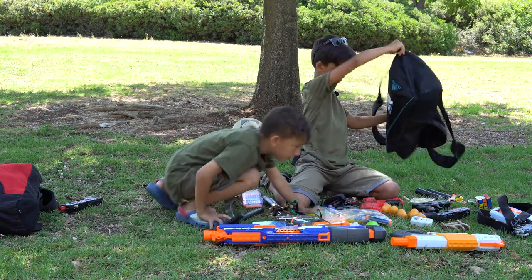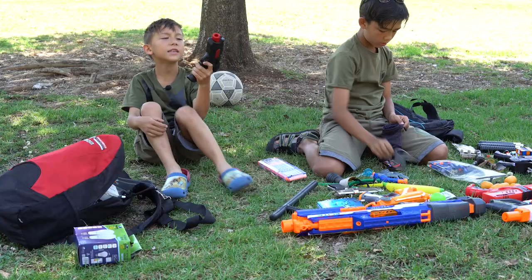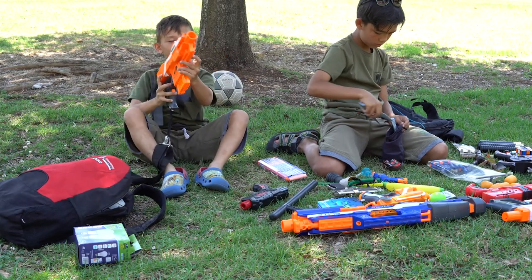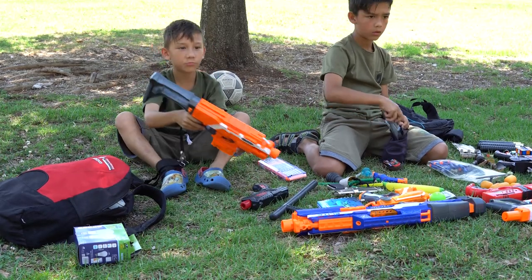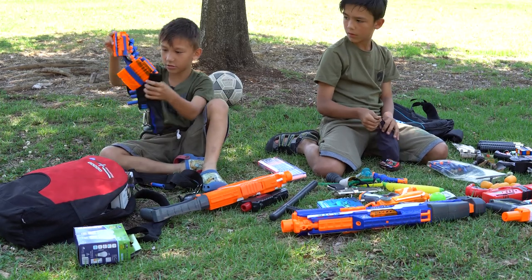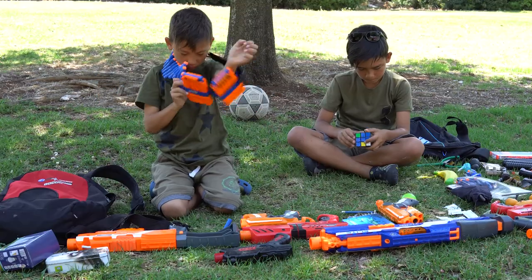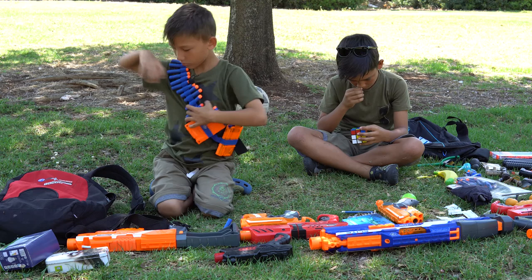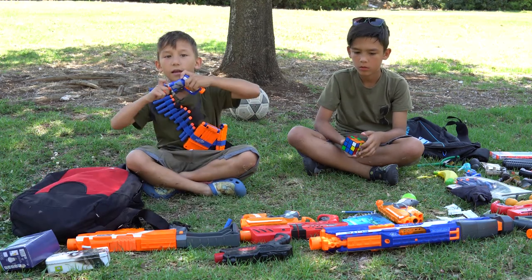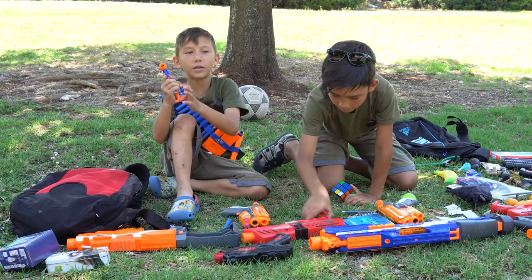Ну-ка это мир покажи, что у тебя. А у меня есть вот это классное оба. И вот этот. Там пуля. У меня остается пуль. И вот этот. А это маленький пистолет. Если у всех пистолетов пули закончились, а тут есть одна пуля — я могу стрельнуть и попасть.